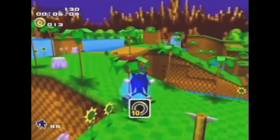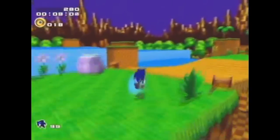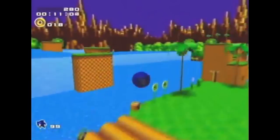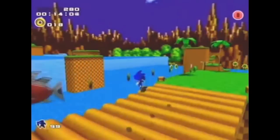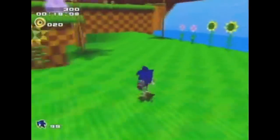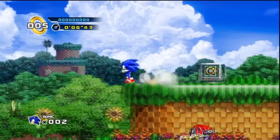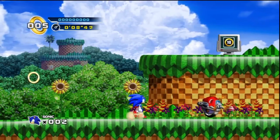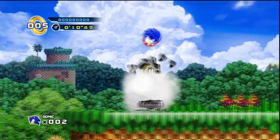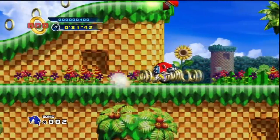Surprisingly, the Motobugs don't appear in the Sonic Adventure 2 rendition of Green Hill Zone. This special level was unlocked once all of the emblems in the game were collected and was a completely 3D recreation of Green Hill Zone, but the only enemies that actually appear are the Buzz Bombers and Choppers — there's no sign of the Motobugs whatsoever. It wasn't until Sonic the Hedgehog 4 Episode 1 that Motobugs return to the series. For the most part, it acts just like it did in Sonic 1, slowly moving along and only damaging Sonic if he runs into them.